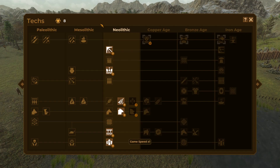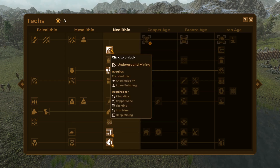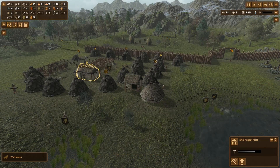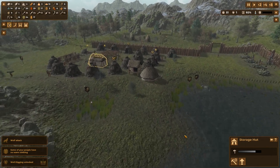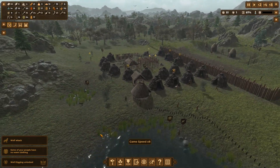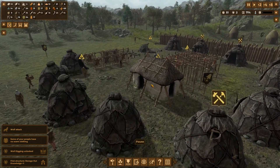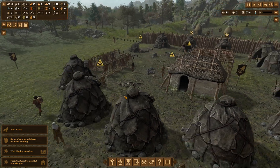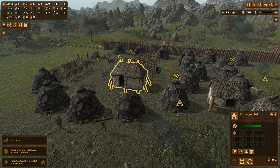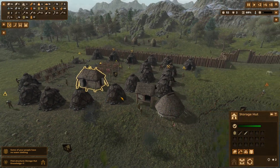We've got more knowledge points — we'll go for the well. Well digging unlocked, lovely! Super busy now. Construction storage house complete — there it is, we've got ourselves a proper storage hut.